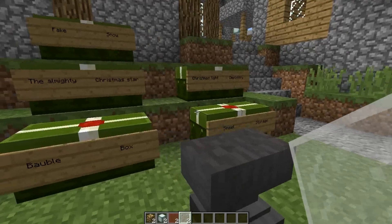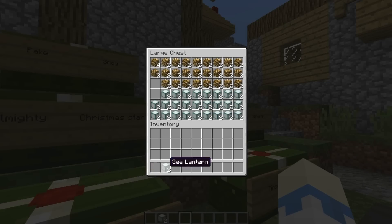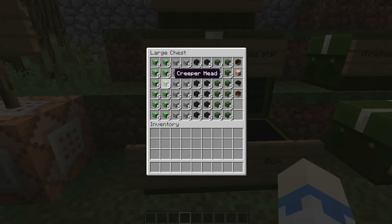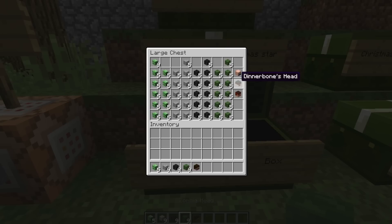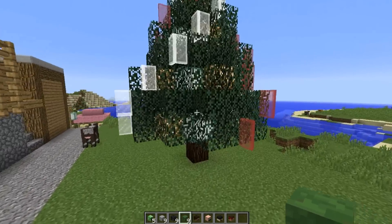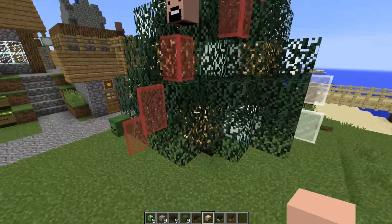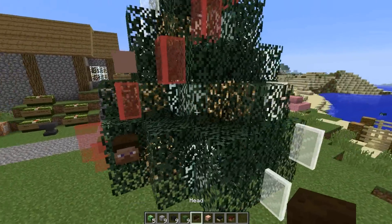Now the next thing we need is some Christmas baubles. I find mob heads make excellent Christmas baubles — grab a couple of those, also Steve heads. You can also use some clever commands to add your own player heads for baubles. I've got Notch, Dinnerbone, and Mr. Meola here, so you just want to scatter them around wherever.